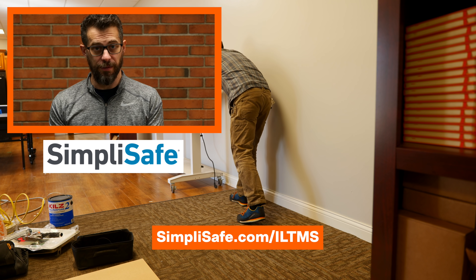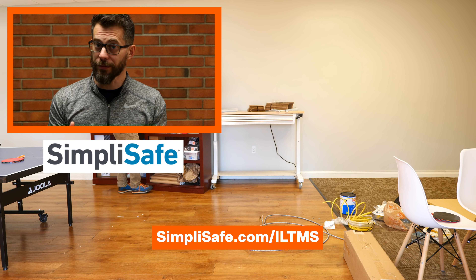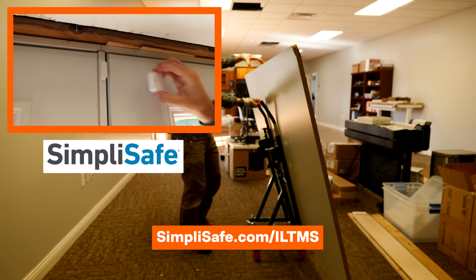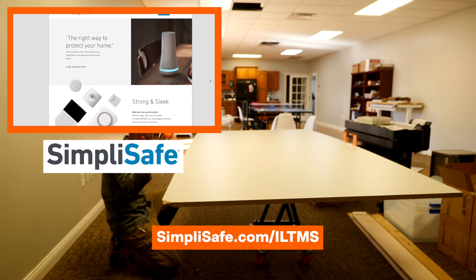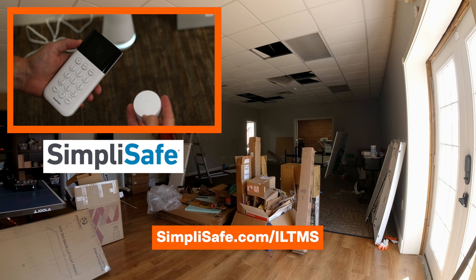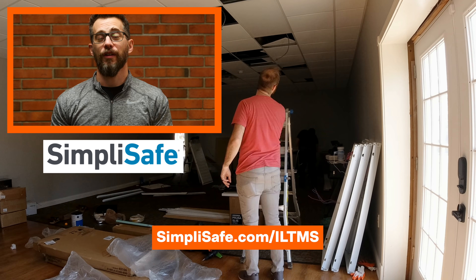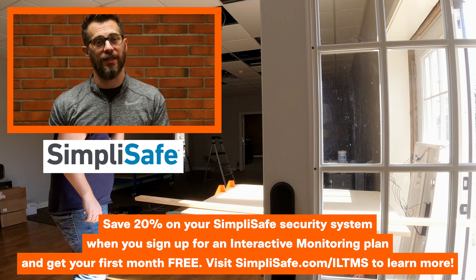This video is sponsored by SimpliSafe, which is awesome because we use SimpliSafe to secure our office and all of our homes — so do three million other Americans. If you're a person who has a leaky water heater, a kid that likes to sneak out at night, or a pool in the backyard, all those things are covered by SimpliSafe sensors. They've also got smoke detectors, motion sensors, door and window sensors, glass break sensors, and sirens. Go to simplisafe.com/ILTMS, build out your complete sensor set, and they ship it to you — about 30 minutes to set up. You can get interactive monitoring for less than a dollar a day, and SimpliSafe will alert the authorities when sensors are tripped. That gets you 20% off and a free month of interactive monitoring.